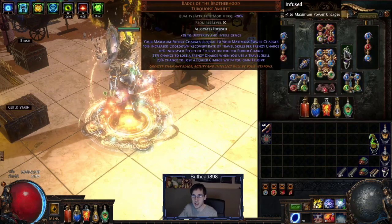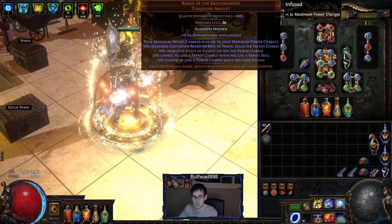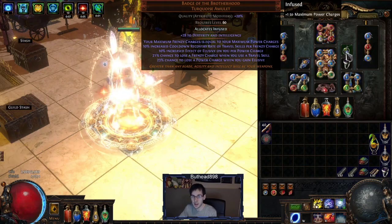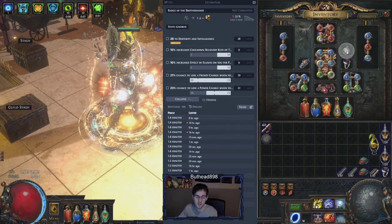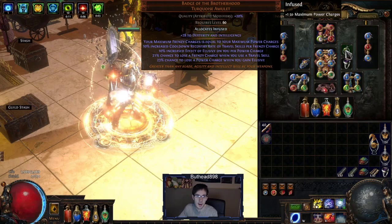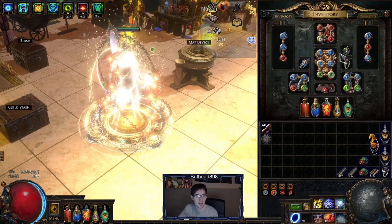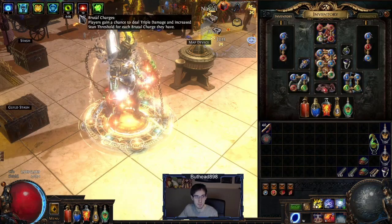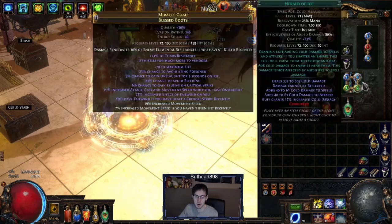The Badge of the Brotherhood has gone back down in price, which is nice. When everyone was playing Winter Orb, it jumped to like seven or eight exalts; now it's about 1.5 exalts, so it's a great time to pick it up. It's anointed with Infused just for another power charge. Ideally you want 11 power charges, a frenzy charge, and brutal charges — that's 11 max with this build if you get everything going.